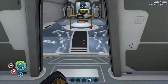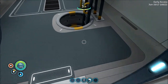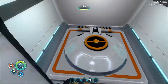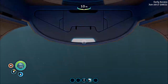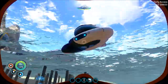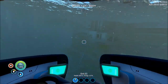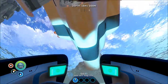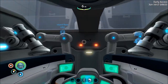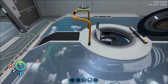We're gonna go ahead and park the Sea Moth in here. We can get out this way. We'll put a bunch of lockers on the Cyclops and take it back to the safe shallows so I can move everything from that base to here and dismantle that base. That's what we're going to do. Oh it's so cool!